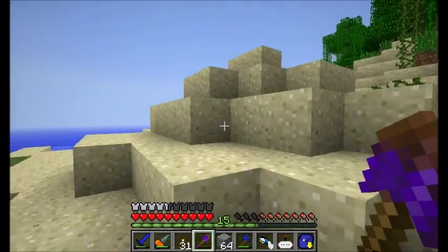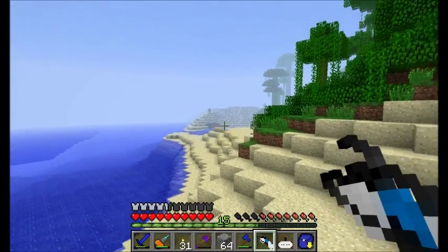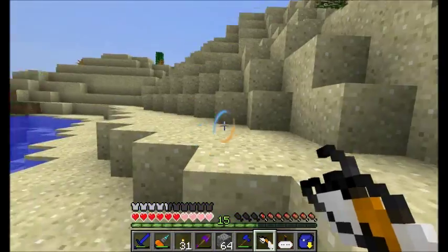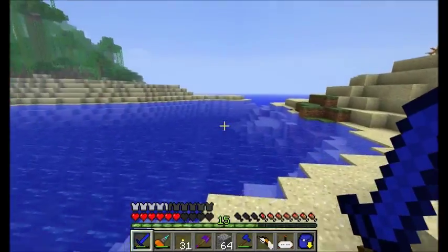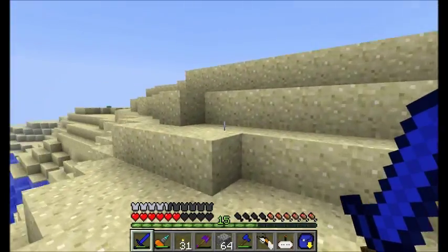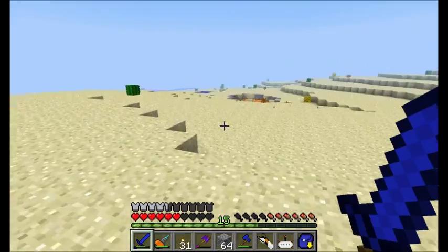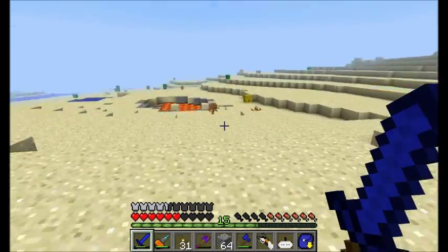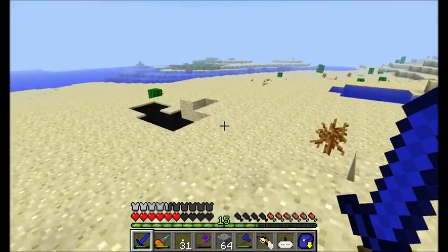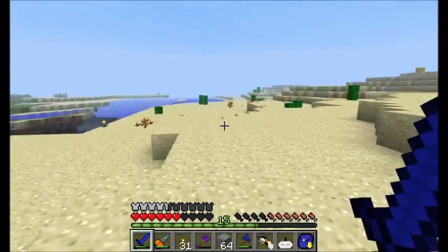I might want to pop off in this direction real quick just to explore a little bit. I've got a little portal gun — makes for some easy travel. I wanted to see if there was anything interesting over here. We've got some of these cinder pearl things. A little lava lake over here — a little oasis. This might not be a bad place to build something at some point. And oil, from Buildcraft! I'll get to Buildcraft stuff in the relatively near future.